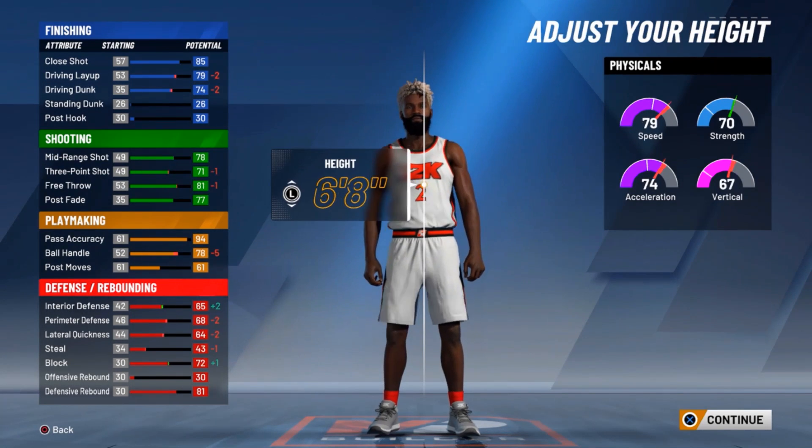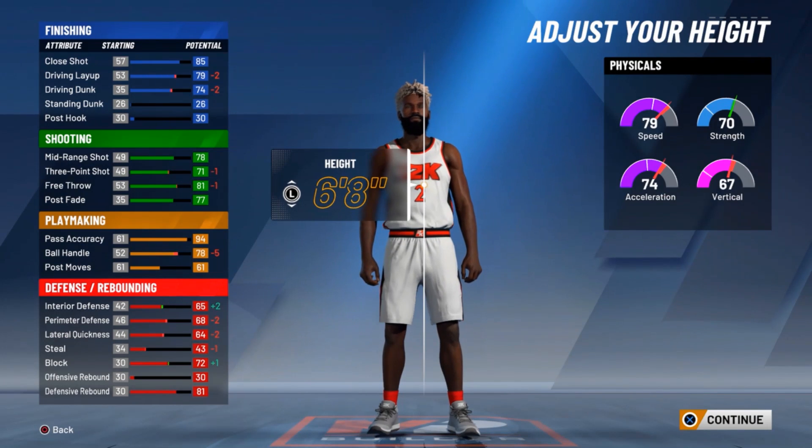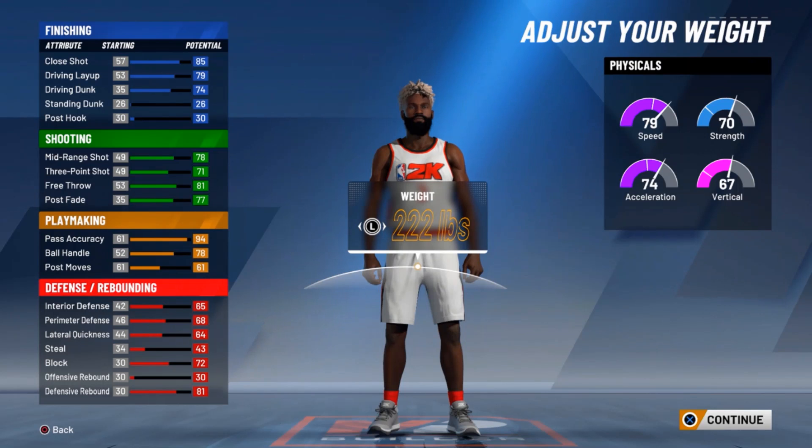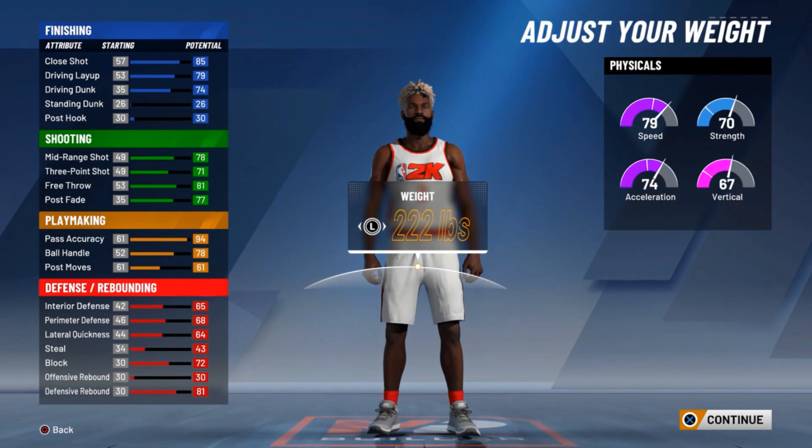That's a big drop on acceleration. The speed ain't really that far off. But if you think about it — you hit like 99, or even if you don't, you do the jump general ramp, get that plus 3 or plus 4, then you get 99 speed with it. You're straight on isolation and all that. And having that 70 strength helps you going through picks and screens.